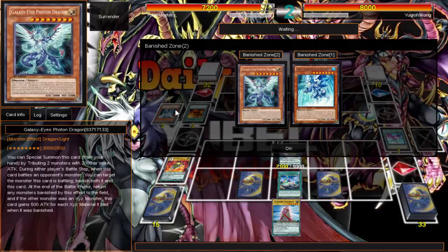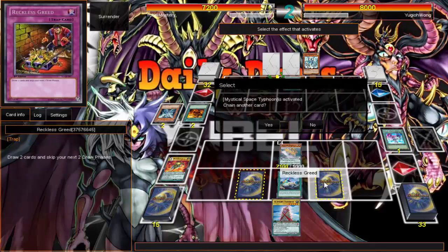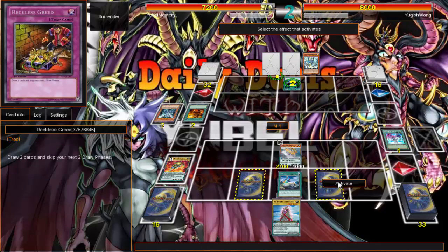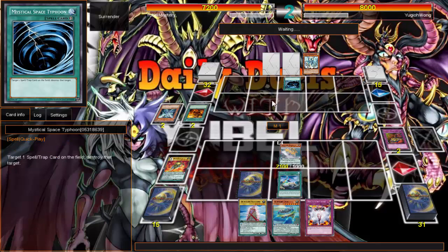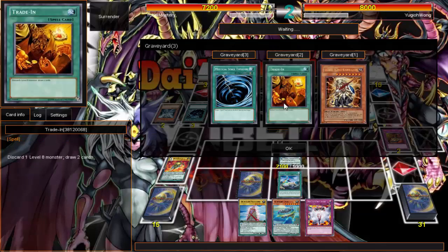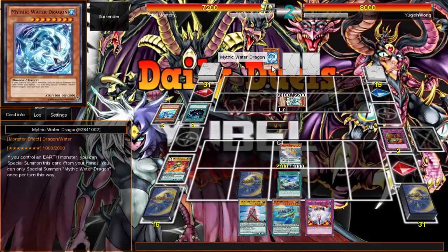Oh, it's Dark Matter, not Dark Deck — so I probably should Skill Drain him. He's just randomly spacing me. Is the Reckless worth it? Two draws ahead, but I still got my consistency and my search. I'll play it. There's my one Vanity's.